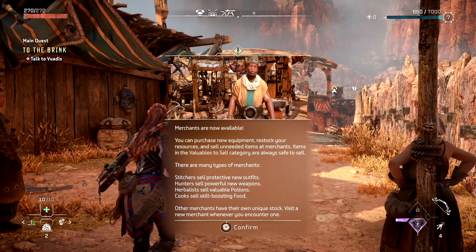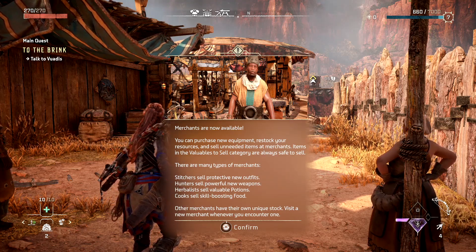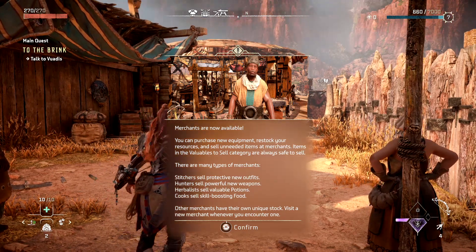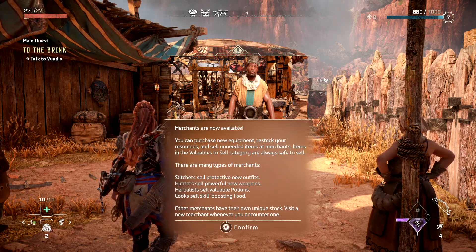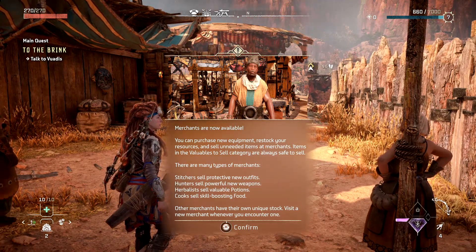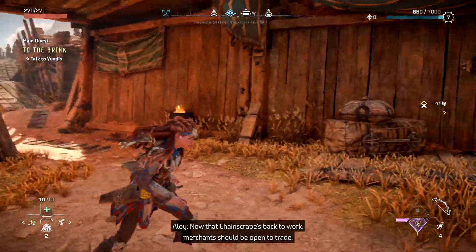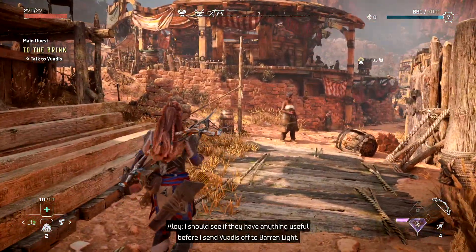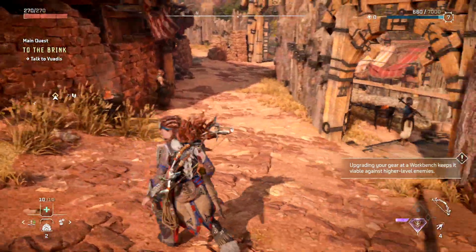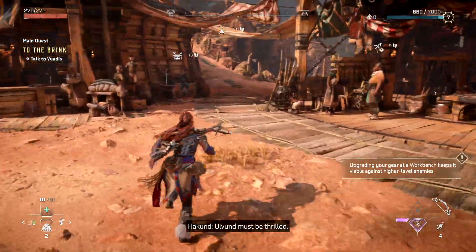Merchants are now available — you can purchase new equipment, restock your resources, and sell unneeded items at merchants. Items in the valuables to sell category are always safe to sell. There are many types of merchants: stitchers sell outfits, hunters sell new weapons, herbalists sell potions, and cooks sell food. Visit a new merchant whenever you encounter one. Chainscrape's back to work — merchants should be open to trade. I should see if they have anything useful before I send Wadis off to Baron Light. I should go to the workbench as well.